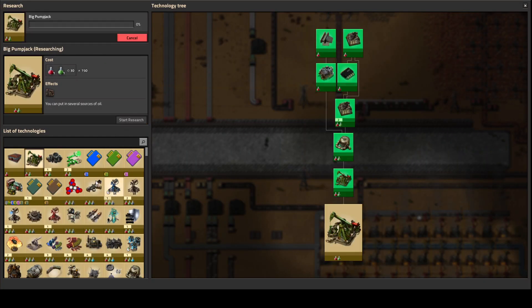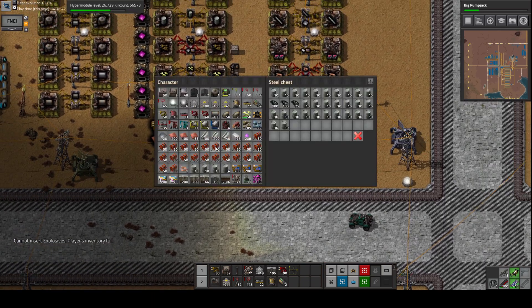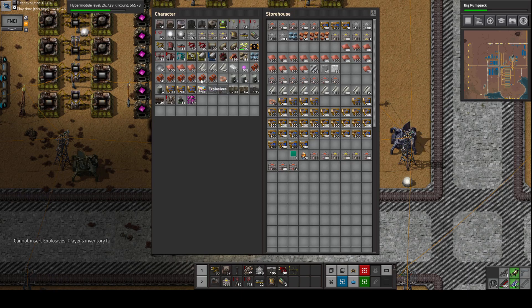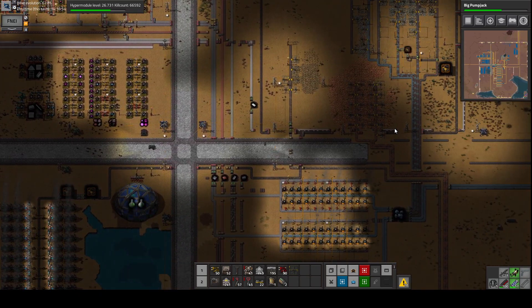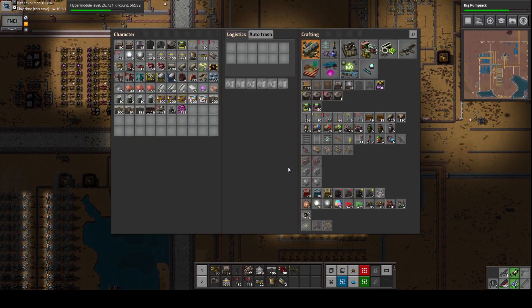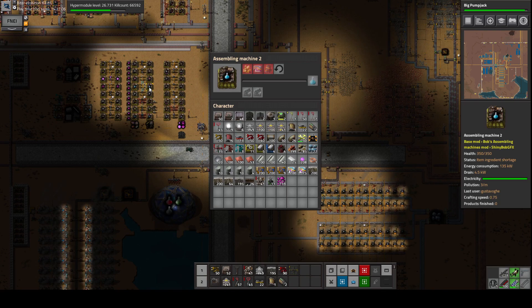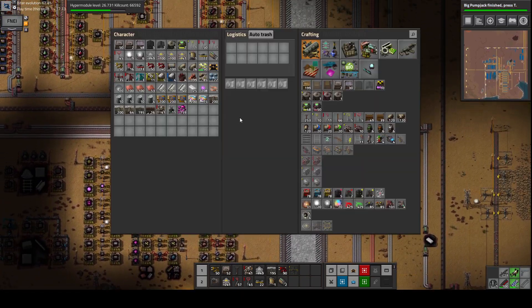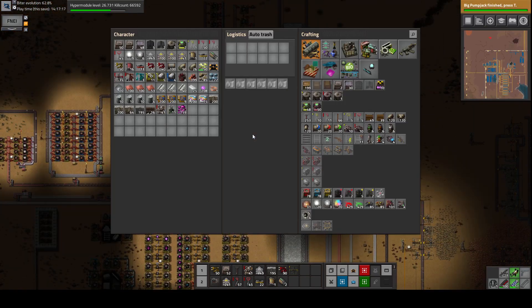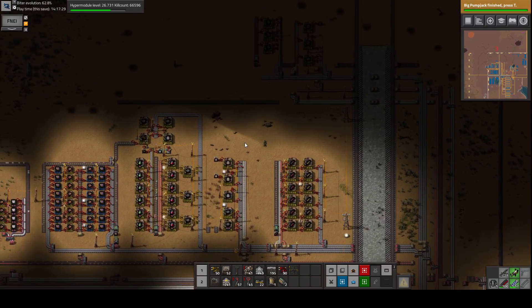Stack Inserter Bonus. So we're getting to a point where we're going to have to decide what to do — but I think I know what I'm going to do. Our area here is not going to be ready before we do any of this. I think Blue Science is in order. So what do we need for Blue Science? We're going to need engines.